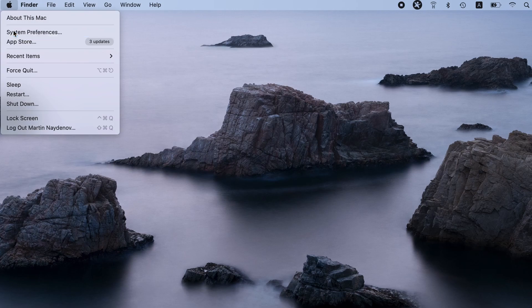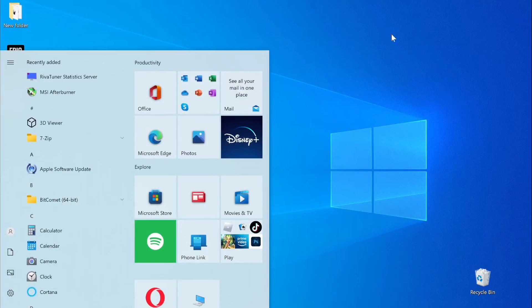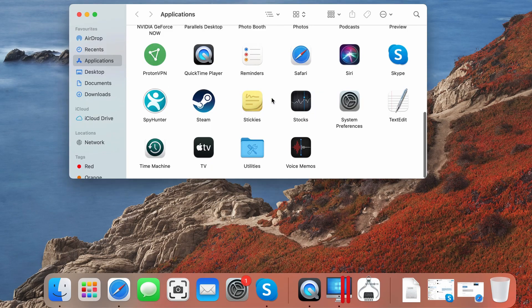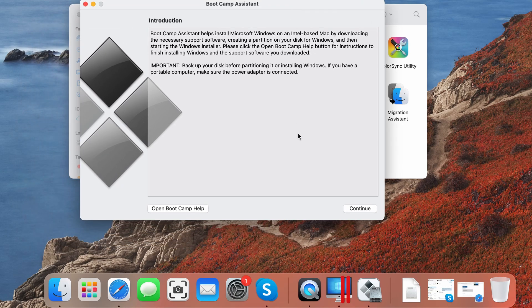If you don't think cloud gaming is for you, there's also the option to turn your Mac into a Windows PC — well, sort of. While there will be some drawbacks, it's possible to install Windows on a Mac and run compatible software, including games. The method we're referring to uses an app called Bootcamp Assistant, which is only available for Intel Macs, so the following instructions cannot be used on M1-based machines.